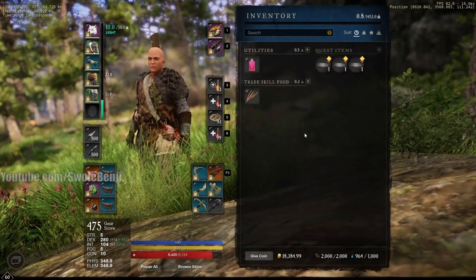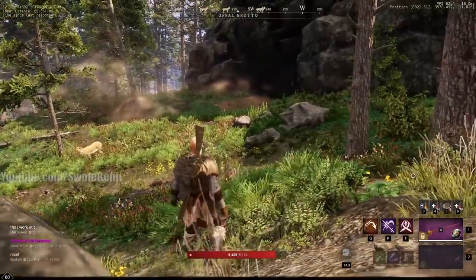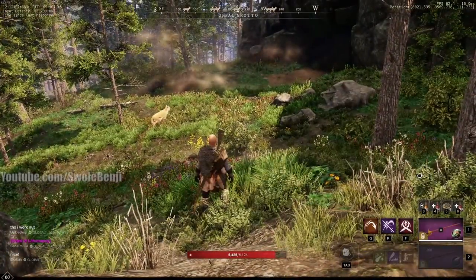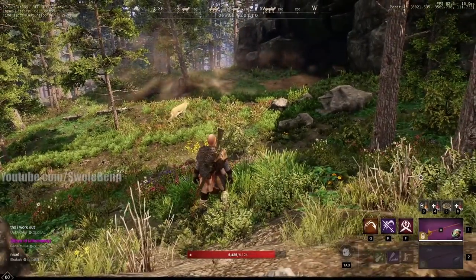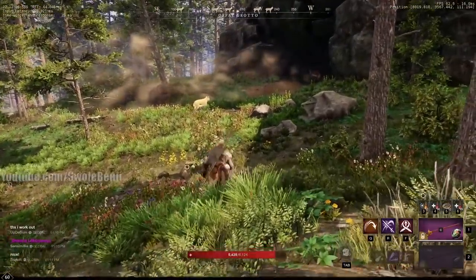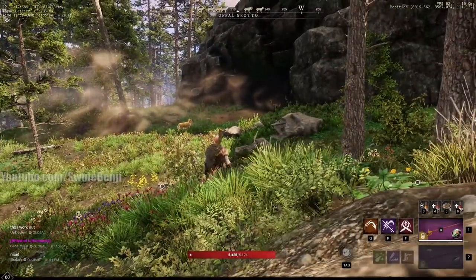What I'm going to do now is kill these for 30 minutes, but I'll edit the video and speed it up so you can see the drop results. You'll notice I get lots of greens, lots of blue drops, and some purple drops as well — it's quite a good amount. I one-shot these cats and skin them very quickly. Let's begin.